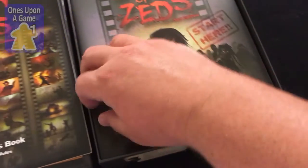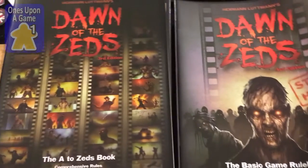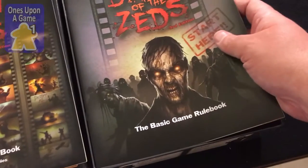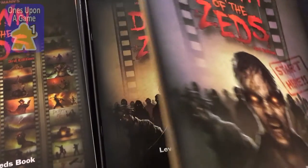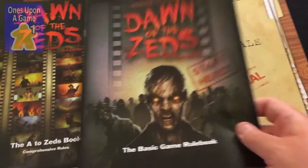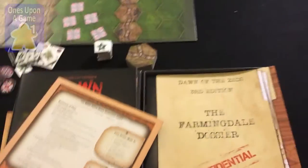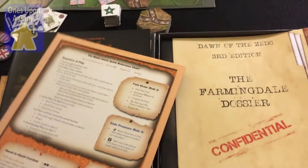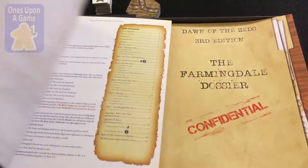Oh, this is the comprehensive rules. And now we have the basic game rule book. Look at that guy's lovely face all over the place. Fortunately, I'm not prone to nightmares. So, basic game rule book — very nice, glossy book. It's about 20 pages. 'Start here' — and so I can guarantee that's where I'm going to start.